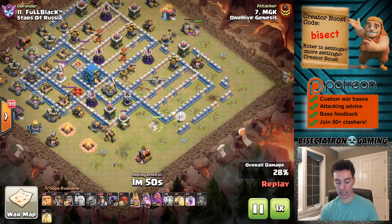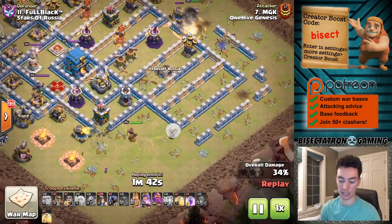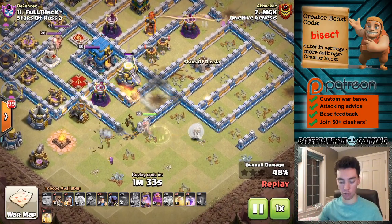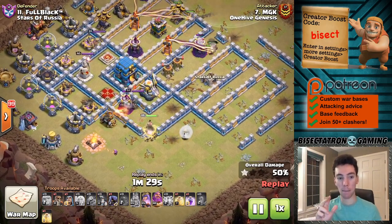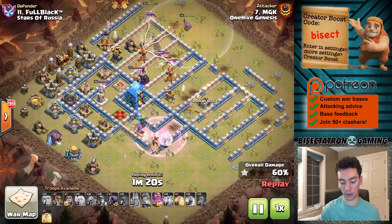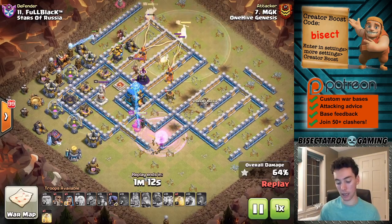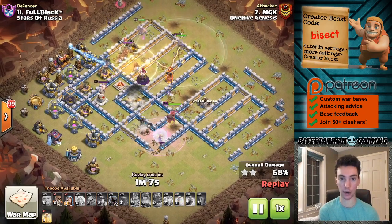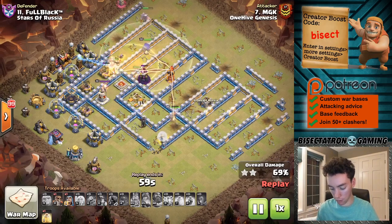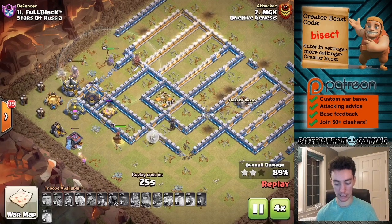The key to this attack is that the lightning spell is taking out the Inferno Tower and Clan Castle, which would have made this Queen Charge otherwise impossible. It makes it so there's one layer for the Queen to take out initially, then she walks over, Super Wall Breaker opens it up — Eagle, Town Hall, it's all right there. It's what is set up by virtue of having taken out that very strategic part of the base — taking out the Clan Castle and Inferno Tower really crippled the base. The Queen Charge is available to sneak in, get the Town Hall and the Eagle for a very cheap Queen Charge. The hybrid is kind of beside the point at this point, and the Queen is still alive — typically enough to get it done at the end of the attack.